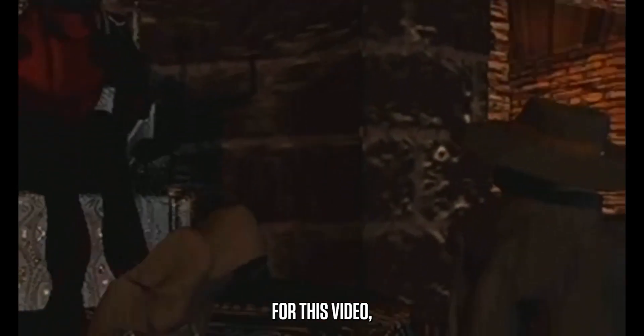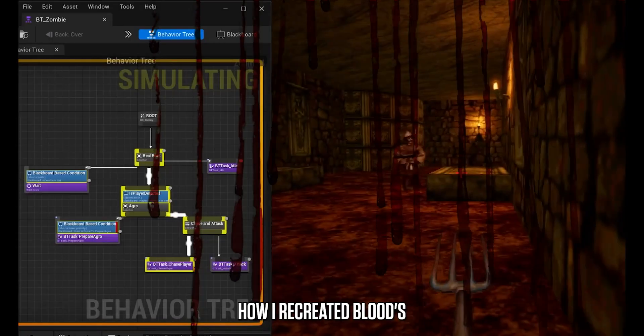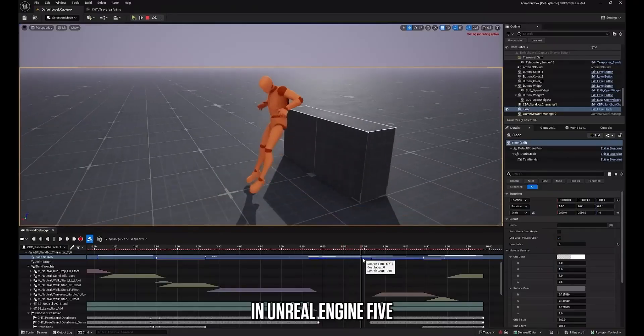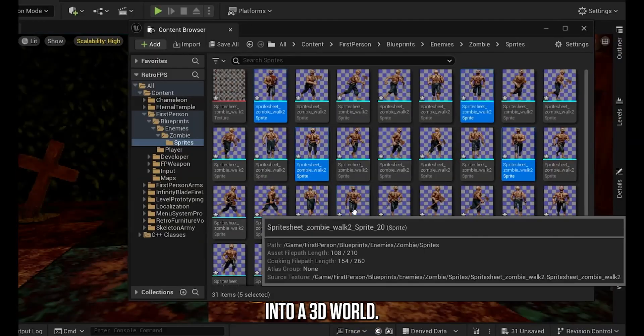Hey everyone! For this video, we're remaking the amazing cult classic FPS, Blood, in Unreal Engine. We'll walk through how I recreated Blood's iconic elements in Unreal Engine 5 and tackle the challenge of bringing sprite-based characters into a 3D world.